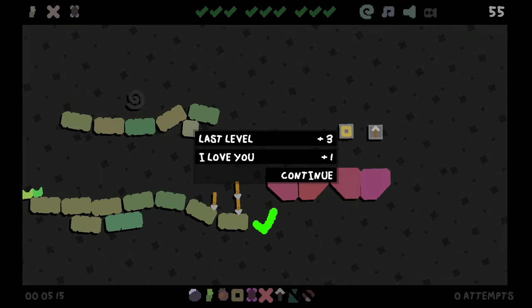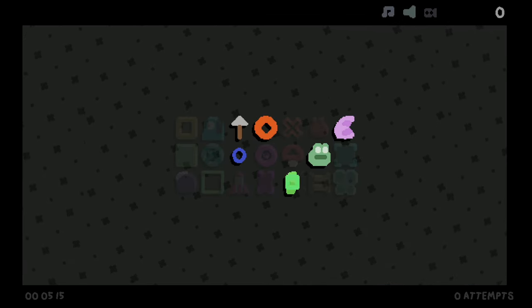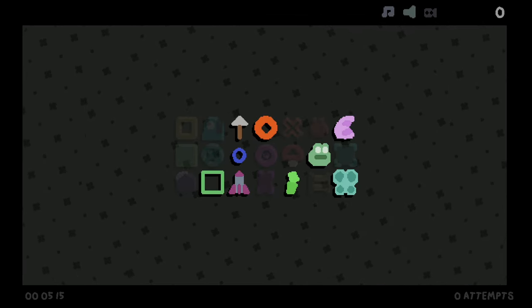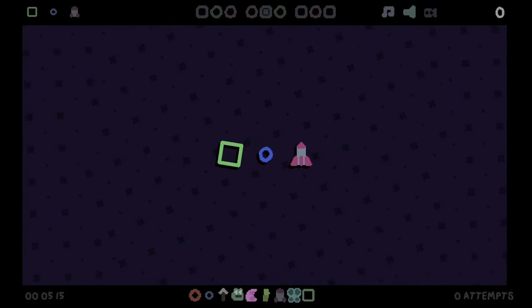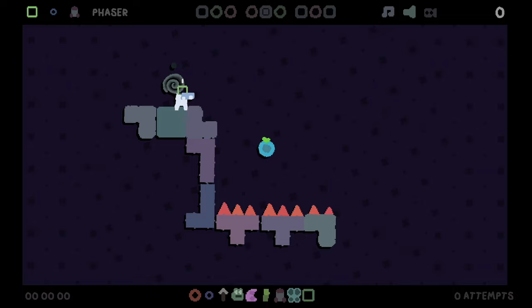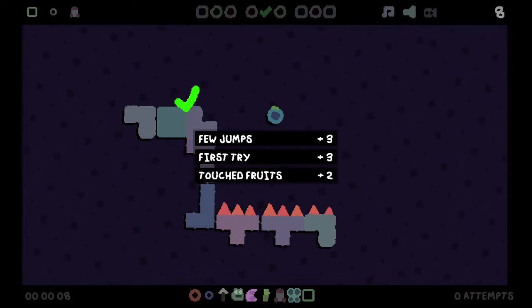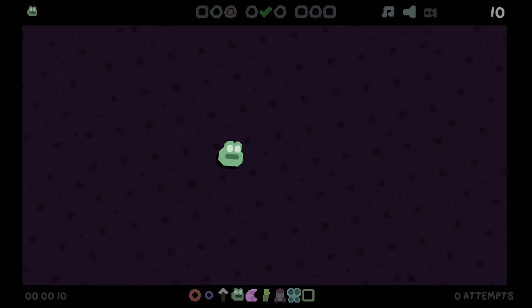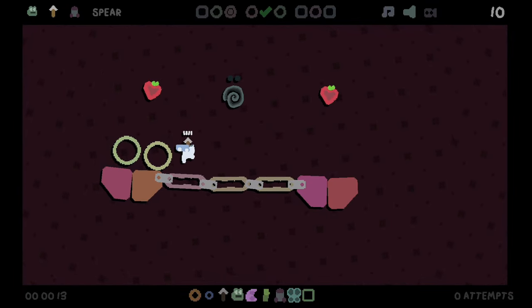The first ever zero death run. I'm happy with that - that's really solid. That was a great run, it was kind of OP, the set of items I had. Now we're getting a little wacky here with some tentacles and frogs. Phaser, impulse, rocket. Impulse has its uses, I would say.